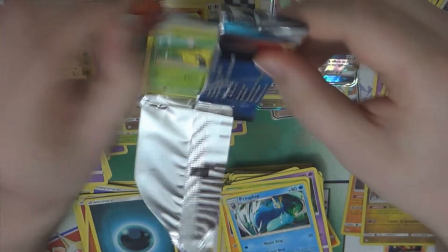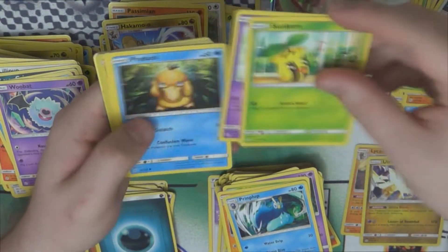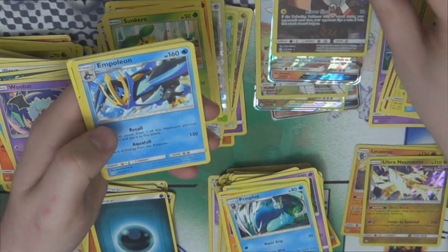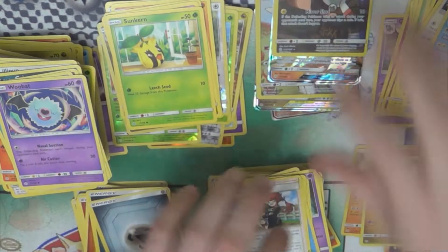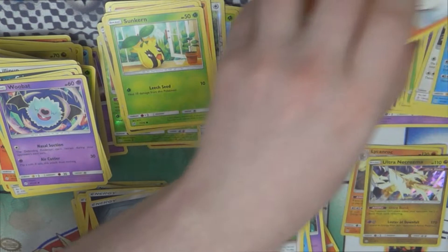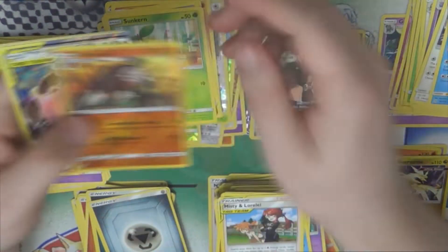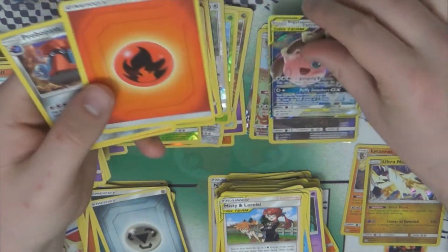We've already done alright — we've got one character rare, about two GXs and a full art GX. Oh, second character rare — we got Magnemite! It's a very nice one. I love that Magnemite, he's so happy. One of the two Magnemites in the background also looks kind of happy. Reverse Excadrill, and Mega Lopunny and Jigglypuff GX — a good way to start the second half of the box.